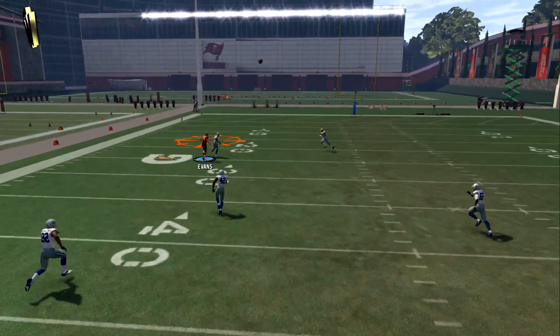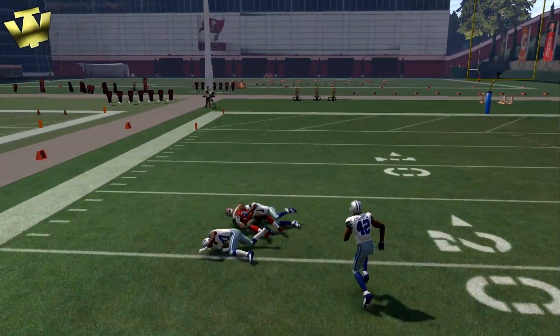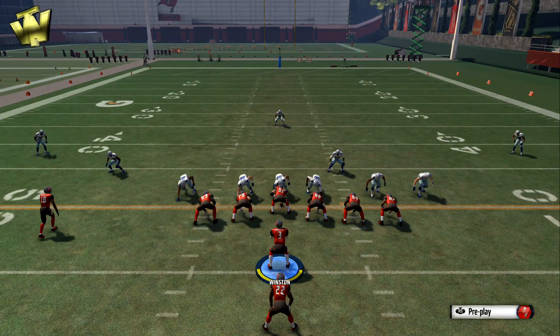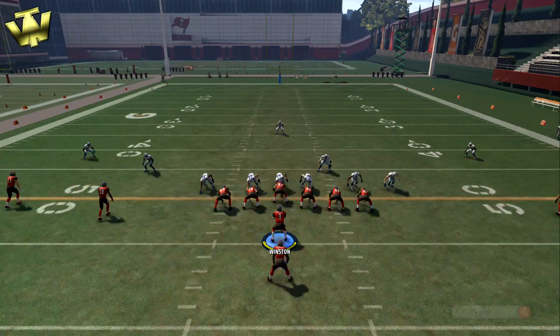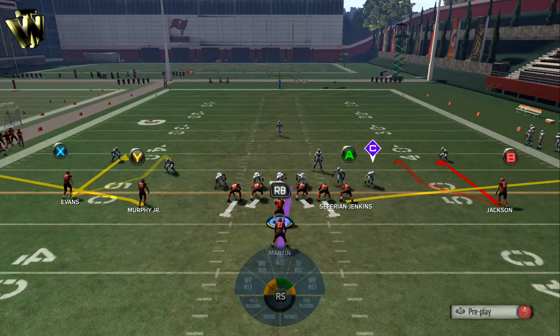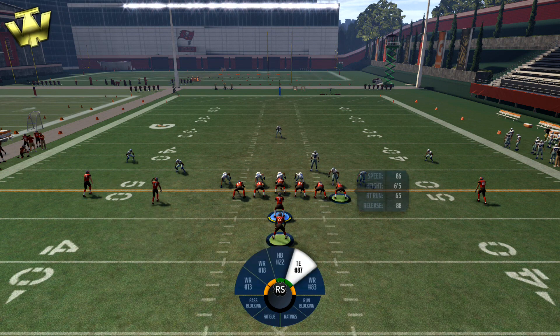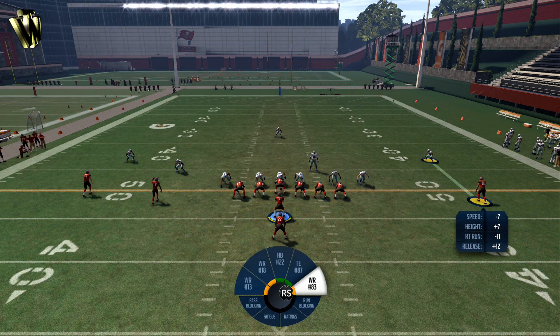Now we're going with the Bucks up against the Cowboys. The Cowboys corners Brandon Carr and Scandrick are okay but they're pretty undersized — Carr is around six foot flat, Scandrick is around 5'10. We can check that by using our R2 or RT button and using the right stick. When I point it towards Mike Evans I can see he has a plus-five height advantage, and Vincent Jackson has a plus-seven height advantage over his matchup.